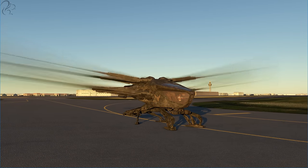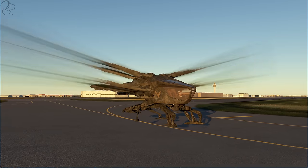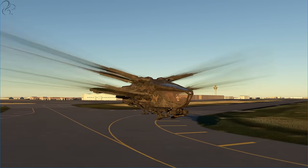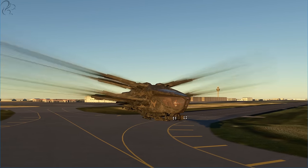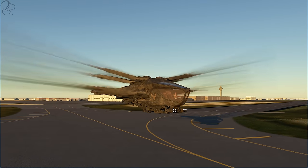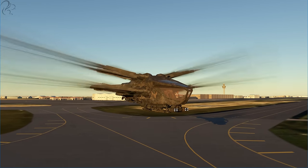You just increase the throttle gradually and eventually you will be airborne. You press the gear button and the gear retracts in a rather cool way. So it does look pretty awesome. Let's take off. This is Abu Dhabi International. We've got Yas Island just to our right, or physically our left in the cockpit. Let's take off and see how it actually flies.